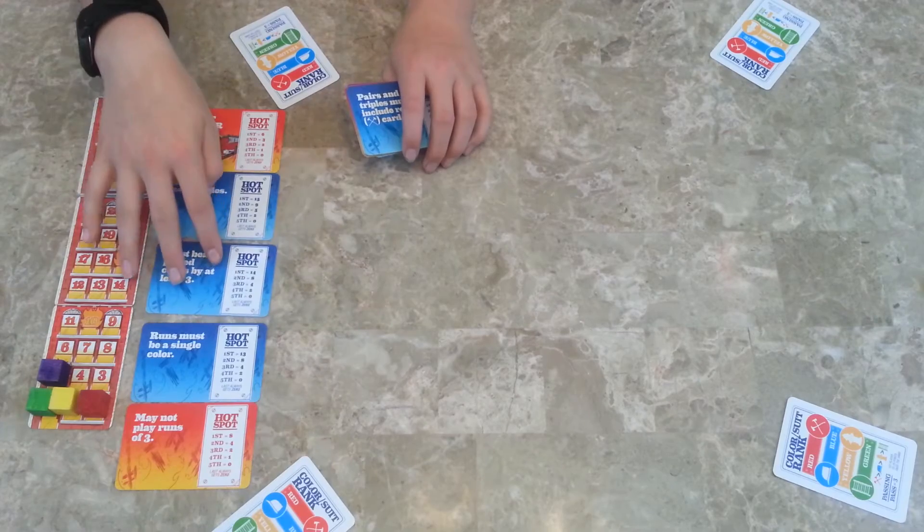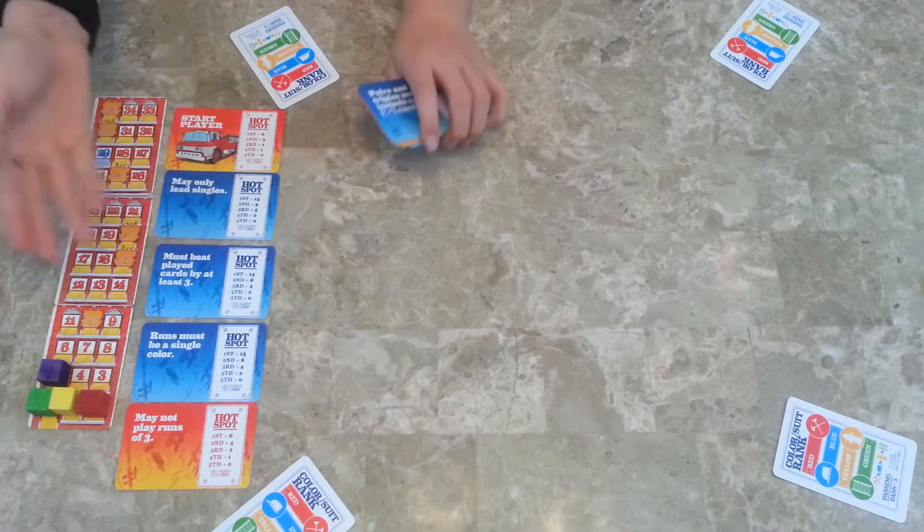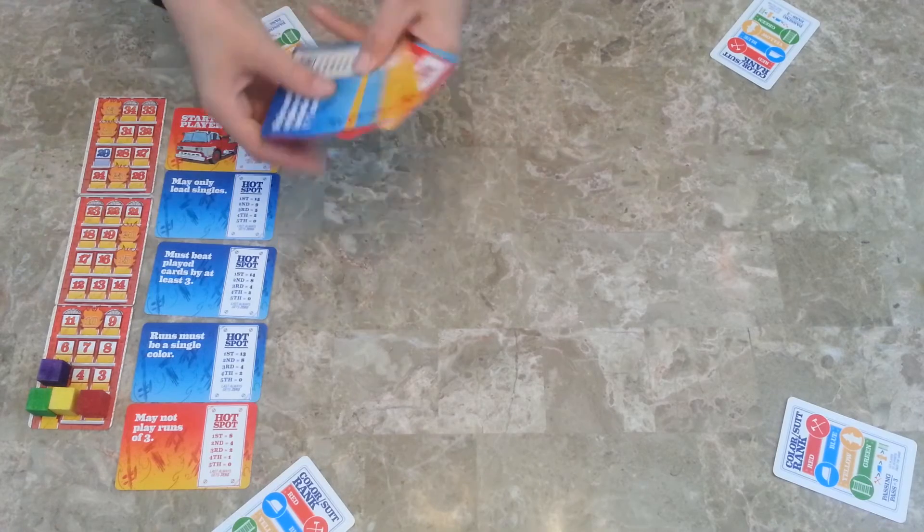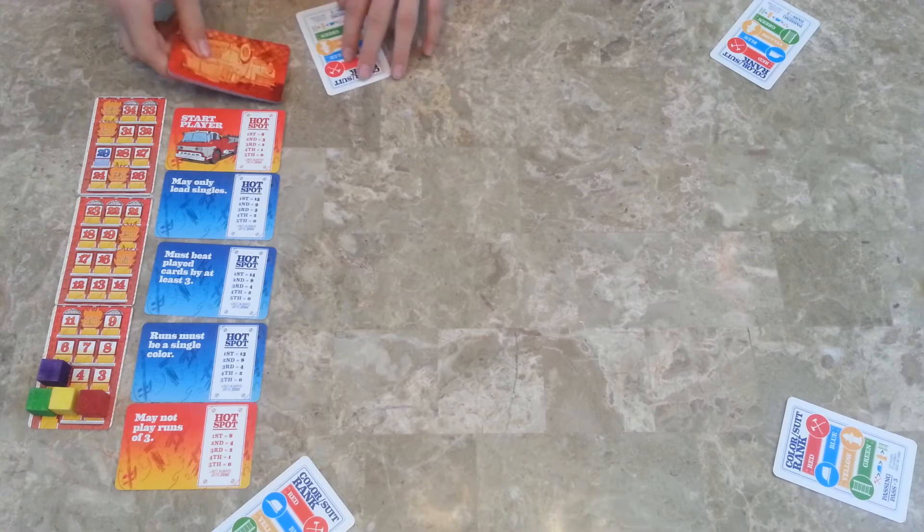This changes based on the number of players — you do the number of players plus one. This just randomly happened: three blues, one red; they're mixed colors, blue and red. The blue ones are harder and give you more points, and the red ones are easier and give you less points. Then you put these off to the side to use them later.